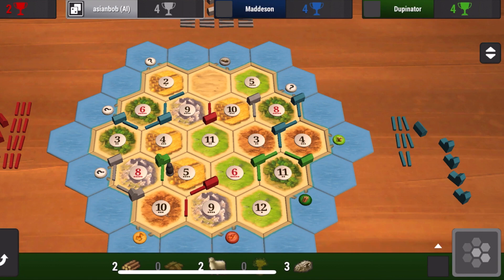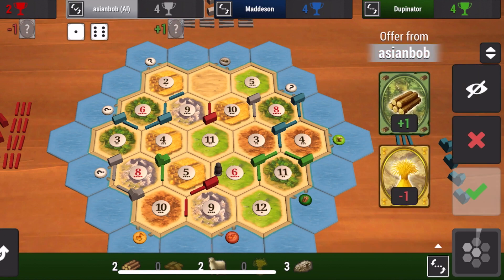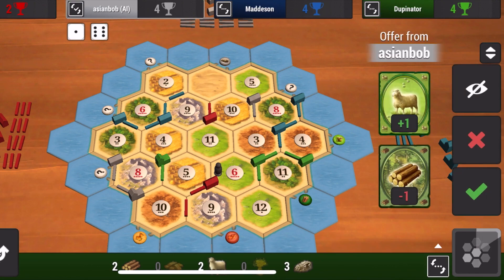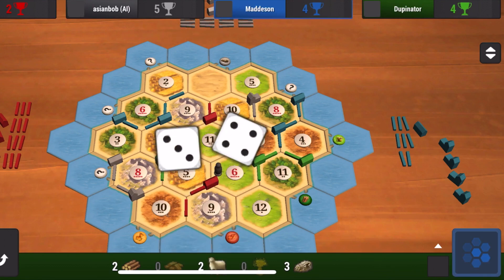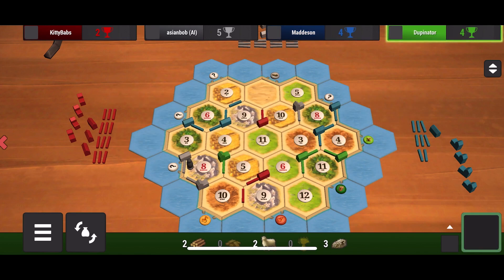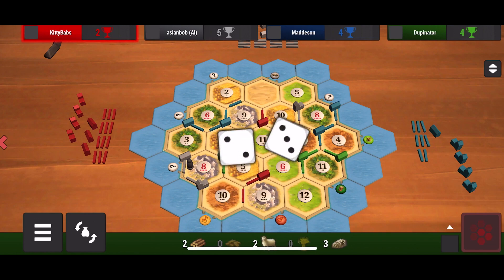Asian Bob is going to take a dice roll of a seven. Thankfully I only have seven cards — if I had one more I would have to burn four. Surprisingly he took from red instead, even though red only has two victory points and I have four. Usually the computer takes from the person with more victory points. He shut down the six sheep, which is a great number, but I already have two sheep. I'm not really needing sheep right now — I just need brick and wood so I can keep building more roads, or hopefully roll a four or five since I'm sitting on three stone and could build a city.